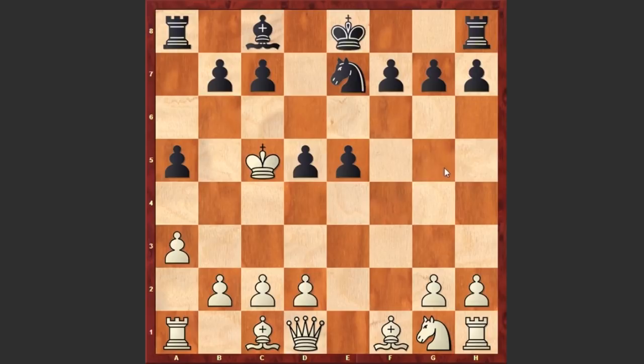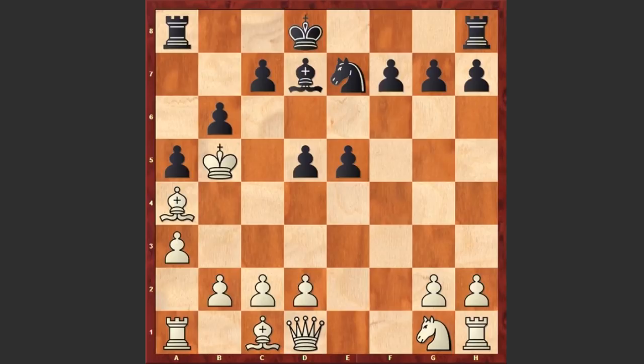Right now black is threatening b6 check followed by Bd7 checkmate. The only move which saves white is Bb5 check — all other moves are losing — and white found this Bb5 check. Kd8, another fantastic move: this king is coming to support his pieces to checkmate the white king. Black is threatening checkmate in 1 with b6 checkmate. Again the only move which saves white is Bc6 — very important to prevent Bd7 checkmate after b6 check. For example if you play Ba4, then b6 check followed by Bd7 checkmate.